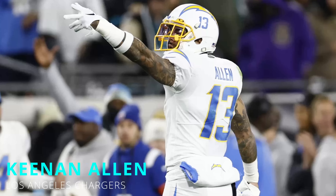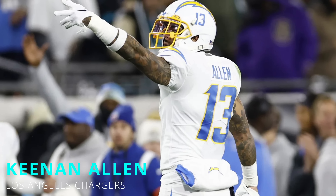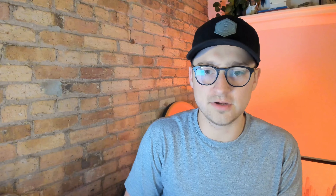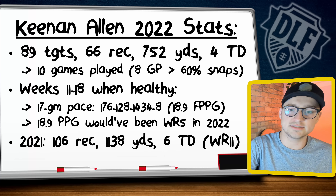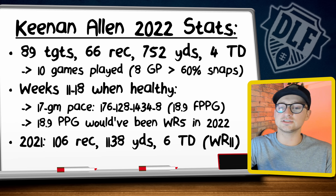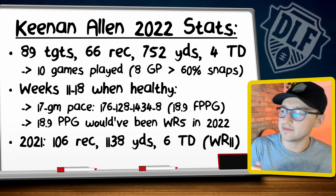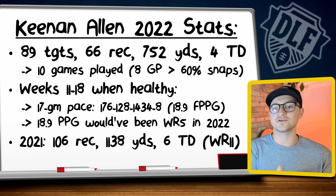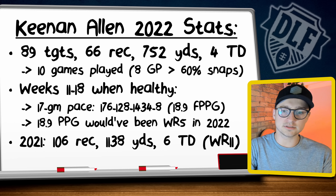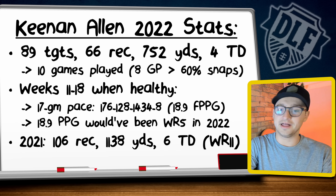We have one more wide receiver — Keenan Allen. He's being drafted as wide receiver 20, 42nd overall, and in dynasty he's going as wide receiver 41, 90th overall. This has a lot to do with his age; Keenan Allen is 31 years old and coming off a season where he missed half the year. But when he came back from injury, Keenan Allen returned to form and was elite — he would have been a top 12 wide receiver in points per game. The usage was otherworldly: a 26.8% target share, a 35% red zone share, and a 35% air yard share — so he saw a lot of targets across the field and deep.